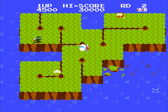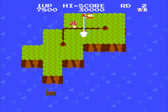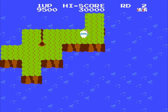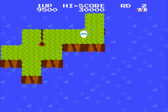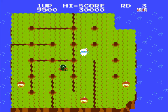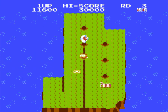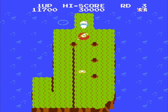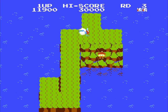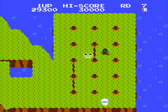In Dig Dug 2, Taizo navigates an archipelago of extremely small islands. Like in the original, we must kill all the Pookas and Figars to advance to the next stage, or wait for the last one to escape. But instead of burrowing through the earth, Taizo sprints above ground. He uses a jackhammer to bore pegs into the soil, creating cracks that sink portions of the island — whichever side of the crack has less total land. Sinking chunks of the island can sink the monsters with them, netting higher scores, but the monsters will speed up after a certain amount of time.